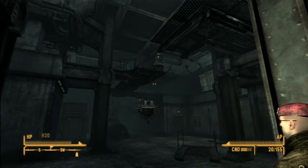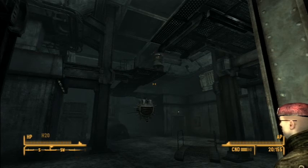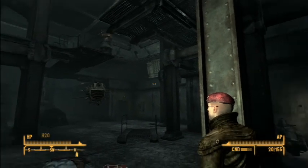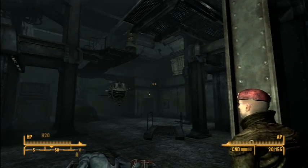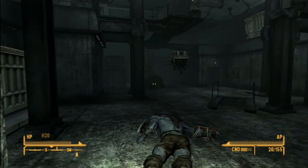And in this room was Harland. Harland was stuck down here and he actually ended up losing his friend. So what we did was we went down further into the basement, and we got the jail key from one of the crazy Nightkins, and we found his friend.